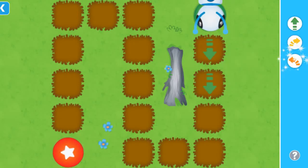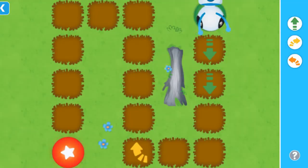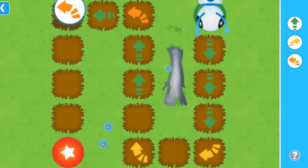Left! Use the left turn command to make me turn left. Can you build me a path? Drag the commands to the spots on the path, then tap the target. Forward, forward, forward, forward. Left turn. Right turn.